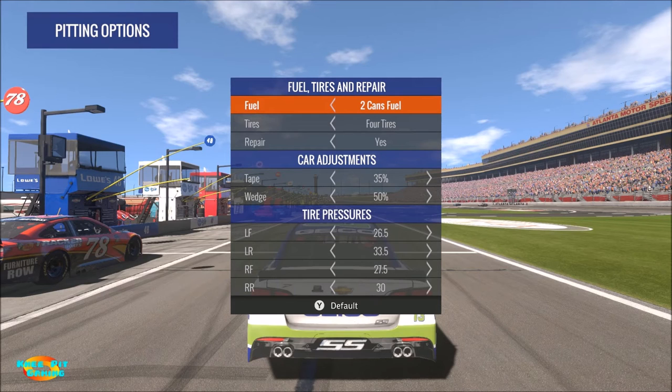Repair is something that can save you time if you've bounced off other players, AI cars, or the wall and acquired damage. You might be tempted to stay in the pit box and repair that damage, but I would advise against it. The time you lose repairing damage is generally not something you can make up with a repaired car on the track, so leave repair off.